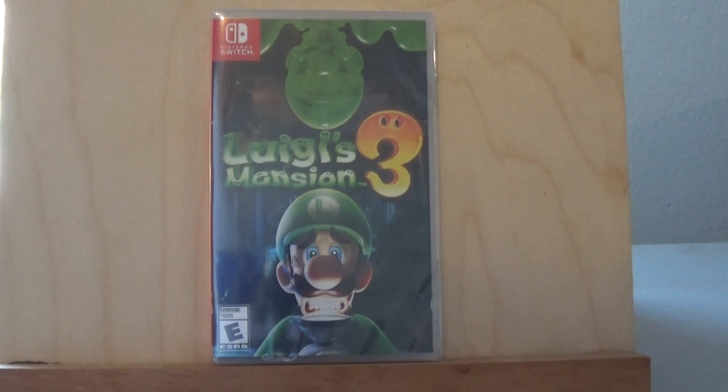This game came out on Halloween, which would be fitting for its moniker. Here you have Luigi on the bottom and Gooigi on the top — it's one of the new features in this game. He's kind of your invincible backup for all sorts of deadly traps and prevents Luigi from getting hurt while you play.